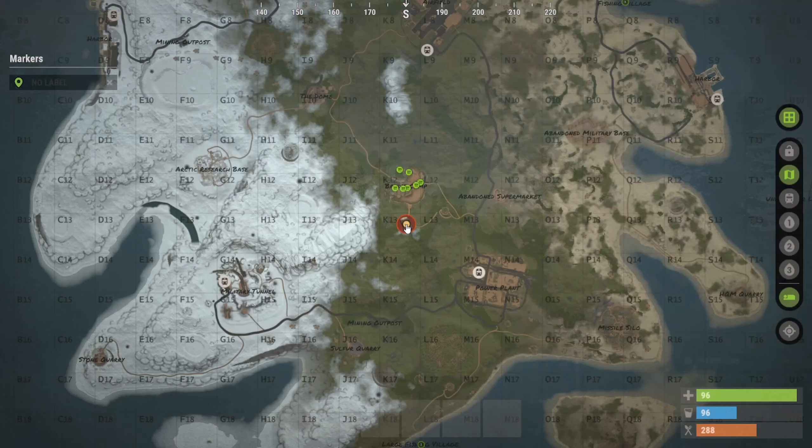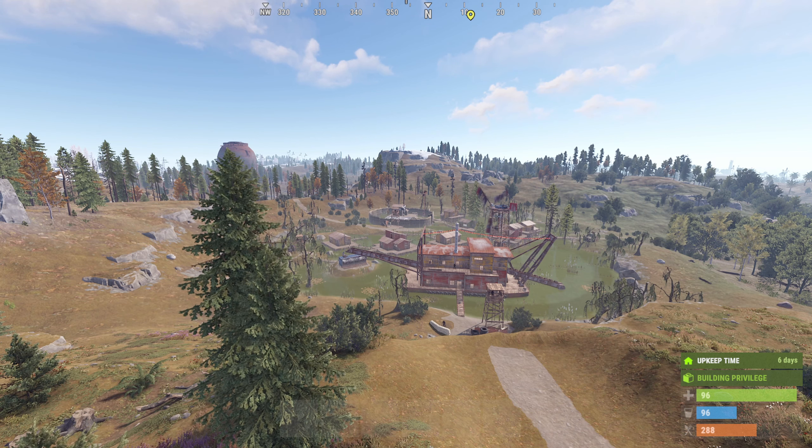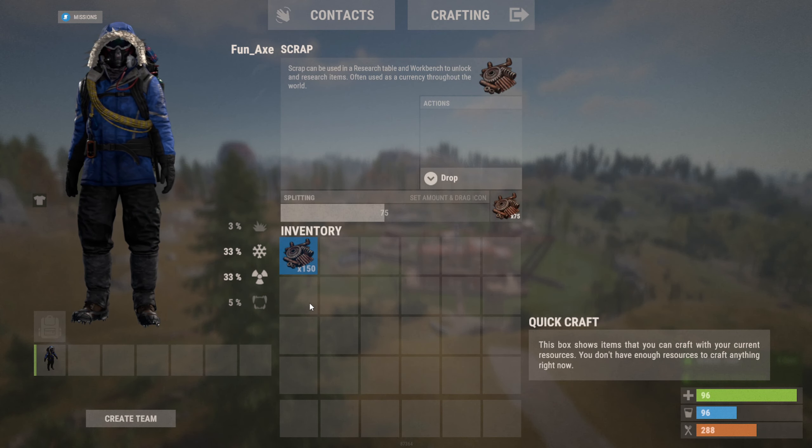Find the bandit camp on the map. To purchase you need 150 scrap.